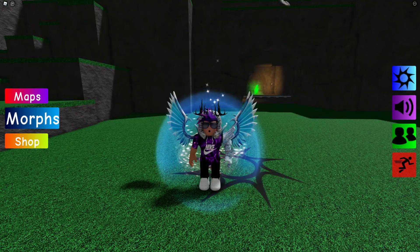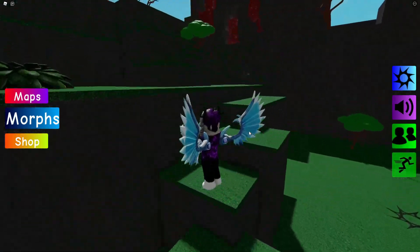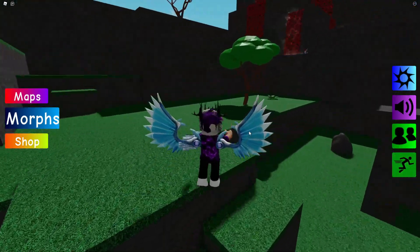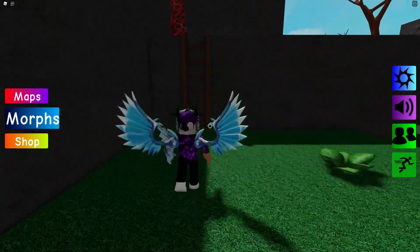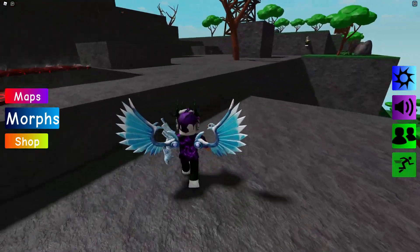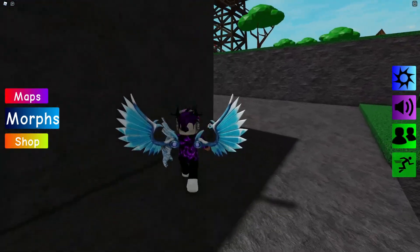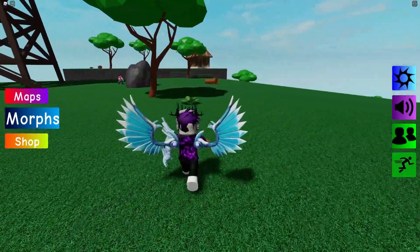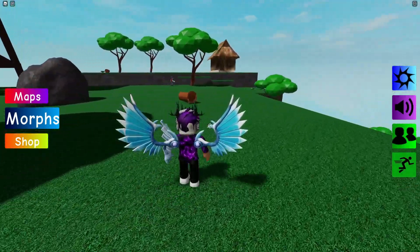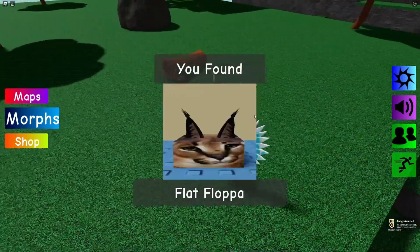For this first one, we are here in the mountain map. Turn on your sprint and follow me. Come all the way over here to this ladder, go across, then up here. After that, go to this spot where we can find the Flat Flopper — nice and simple.